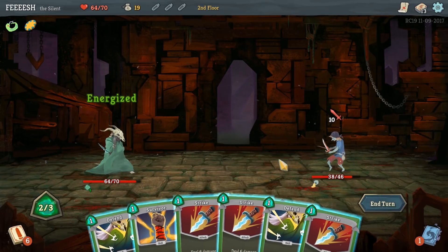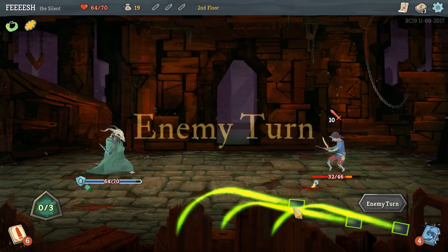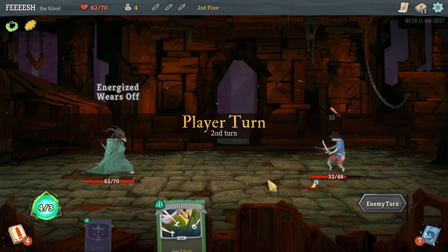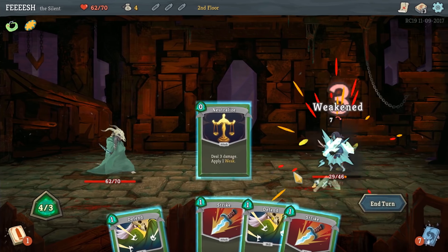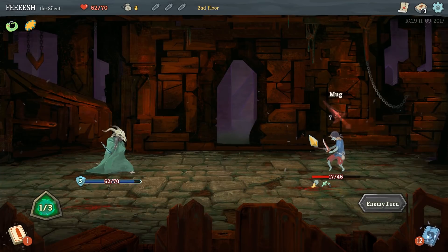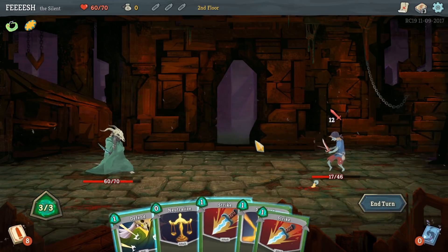Let's give him the Flying Knee, and I'll stab him too. Flying Knee is worthwhile. It'll be interesting to see what kind of weird other builds that can come up with this character. Unfortunately, we always have to wait for a relic or a card to show up to kind of determine the build.